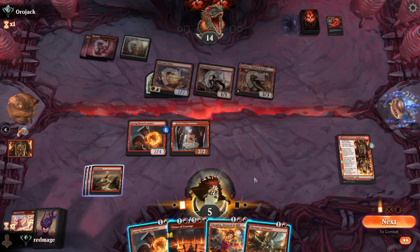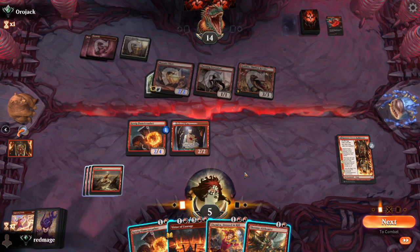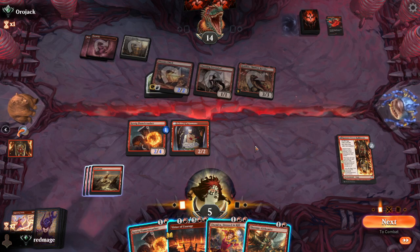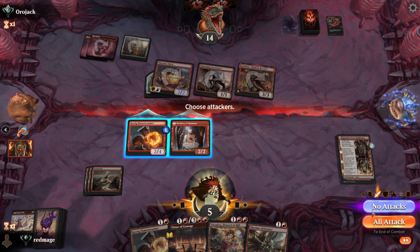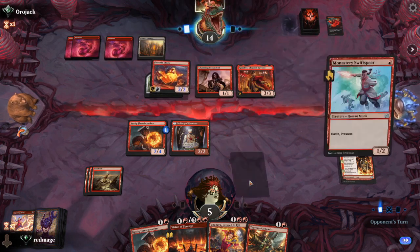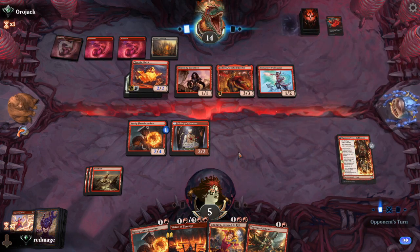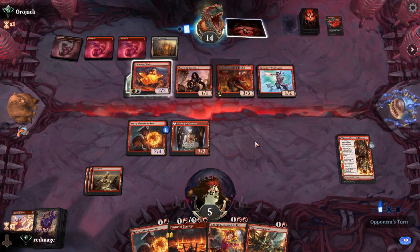It would have been great to draw a land there. I don't think we can play a creature because we have to kill the Phoenix Chick, which is going to cost us a life from the Wicked Roll. We're also fairly close to just being able to finish them off. Either they have another thing or they don't.